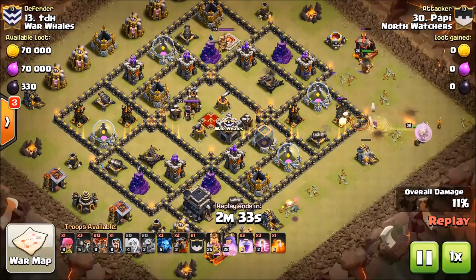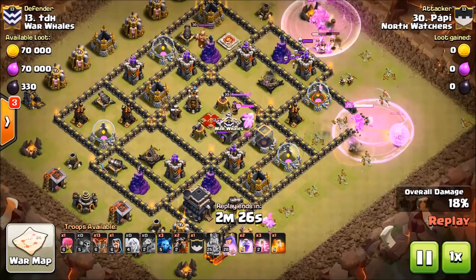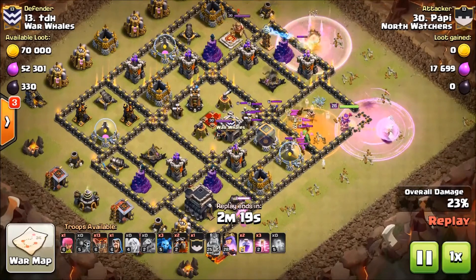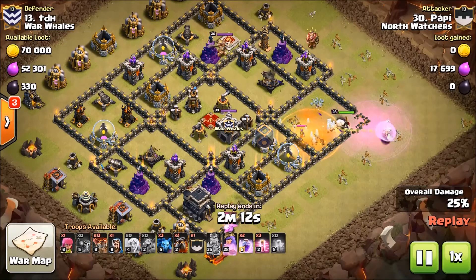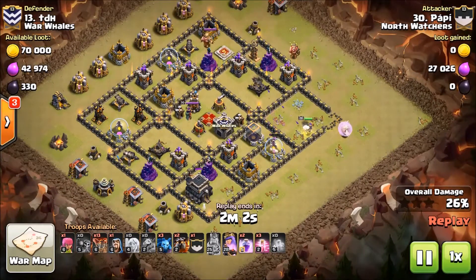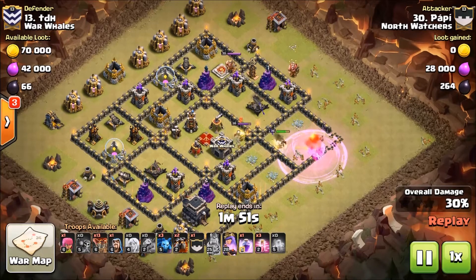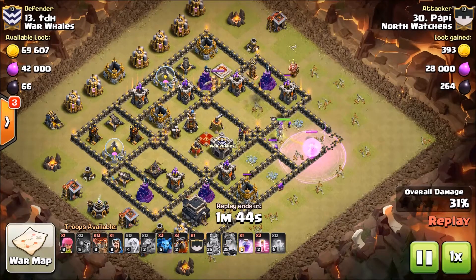I'm trying to get her to take down the enemy queen. Here comes the CC — I'm ready with a poison. I'm going to burn three rages on this queen charge — it's a lot of commitment but look at the value I get. Got a lot of value from that baby drag too. I was starting to become concerned on time so I went ahead and busted out that rage, took the queen down, and phased her.